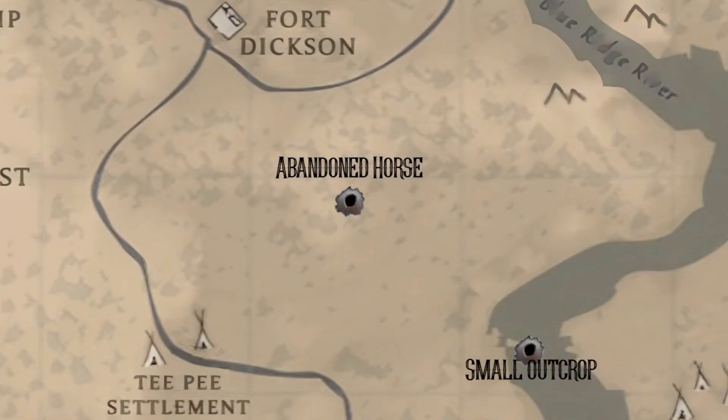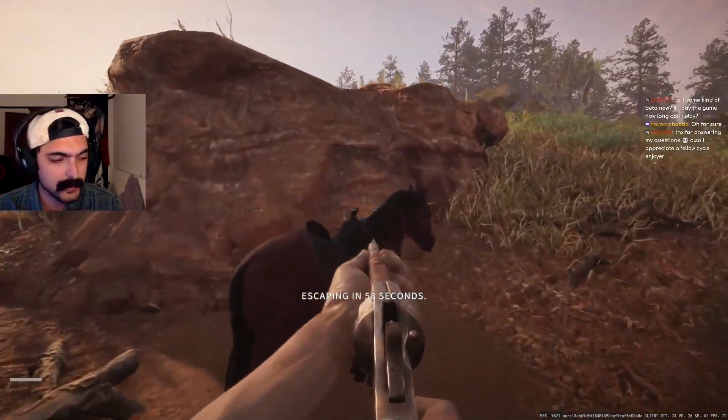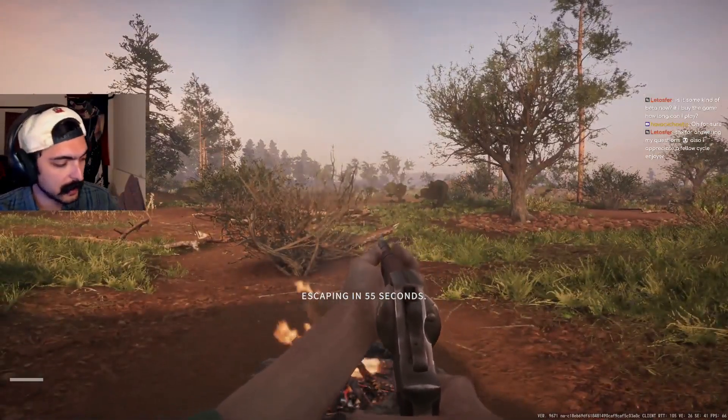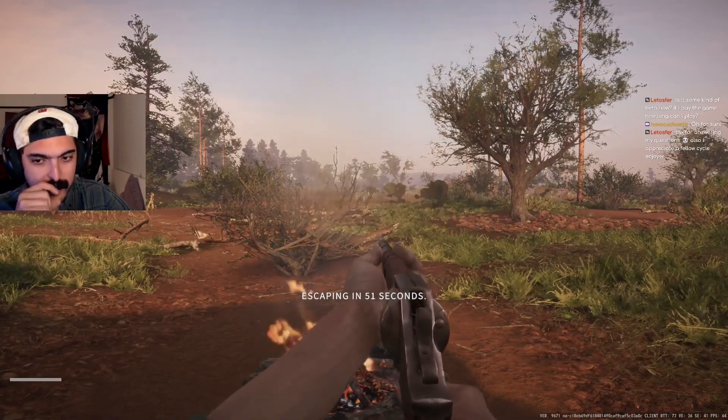Pan and Horse extract is further northeast in the teepee settlement area. There's a fire with a horse — it sits in the open desert, and it's one of my favorite extracts as a solo player. It's limited to one person and sits near hot PvP areas like Fort Dixon.